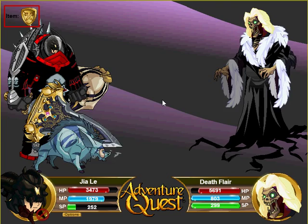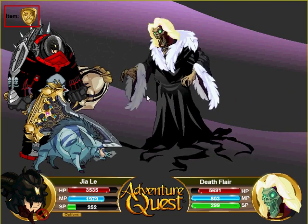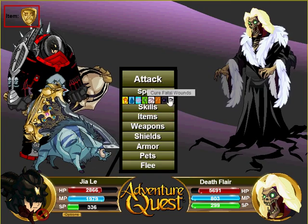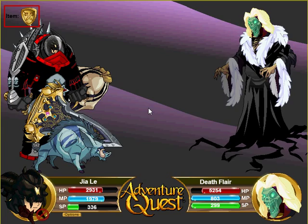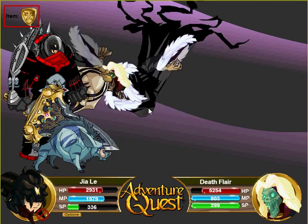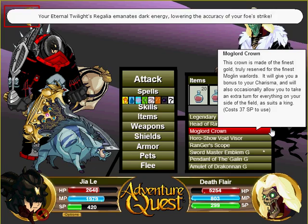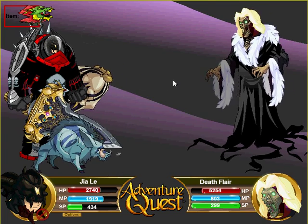Now I'll show you guys the armor skill later — it costs quite a lot of SP to use compared to other armor skills, close to 600 SP, it was 558 if I'm not wrong. You know what, let's just switch to the Head of Radius Dragon since I have 0 endurance — I don't want to die that quickly.